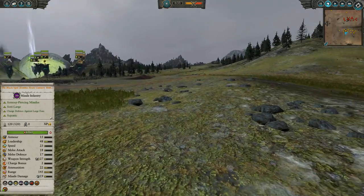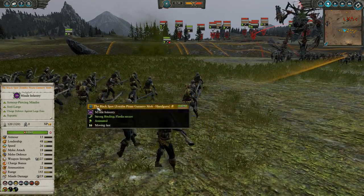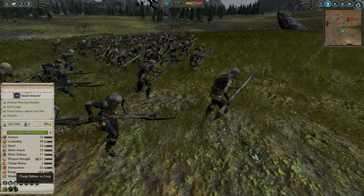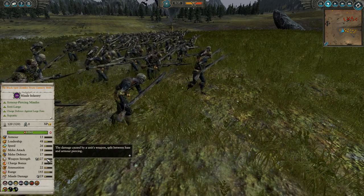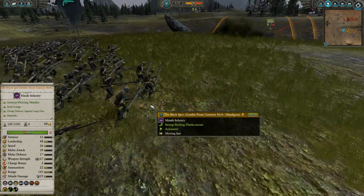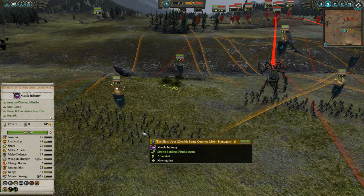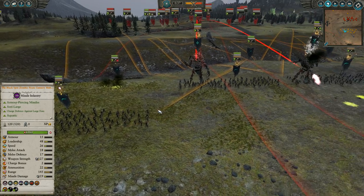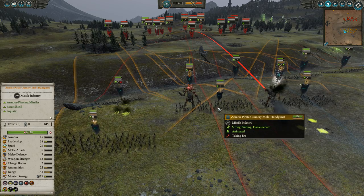We've got the regiment-of-renown version called the Black Spot. All of these guys have bayonets, and they know how to use them — that translates into charge defense against large, armor-piercing, anti-large in melee, and better combat stats than your typical zombie handgunners. Being a regiment of renown, they're also more accurate and have a better fire rate.